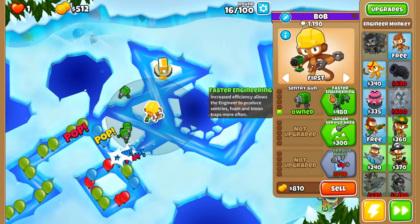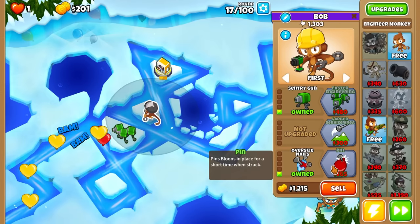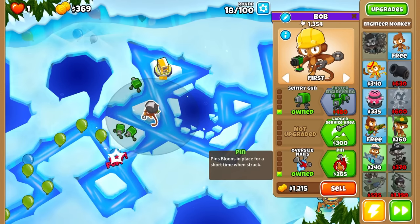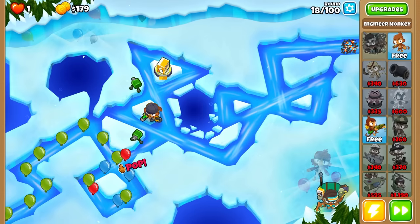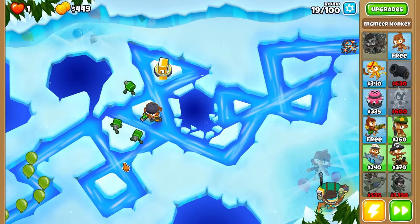Faster Engineering? Nah, let's go for Oversize. I think Oversize is going to be better here, right? And then we can go straight into Pin, because it's really cheap here. Yeah, there we go — let's go into Pin now. That's a lot of extra popping power here, especially when they're pinned in place. I think when they're pinned, any other bloon that touches them gets popped, right? Or is that not a thing? Let me read it.